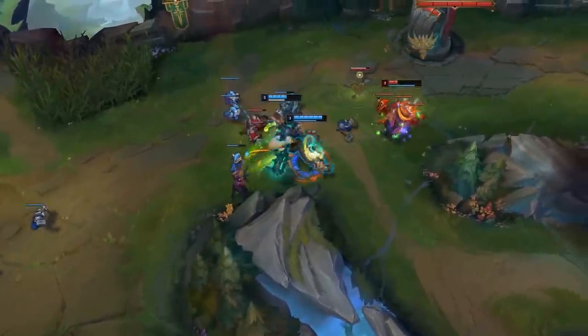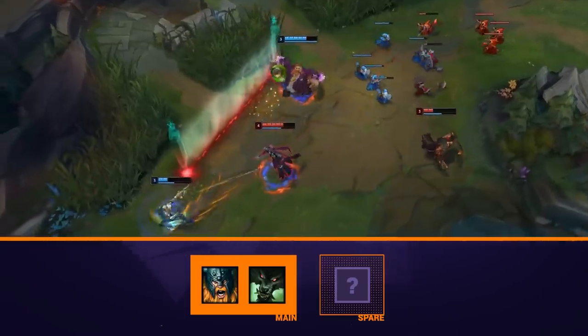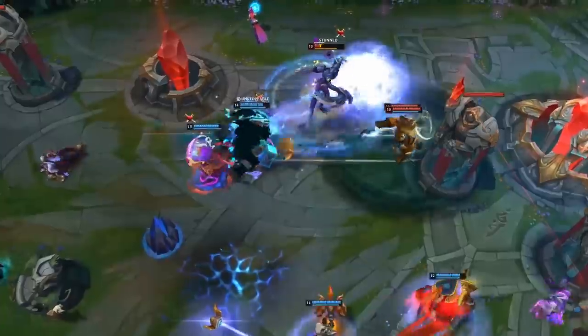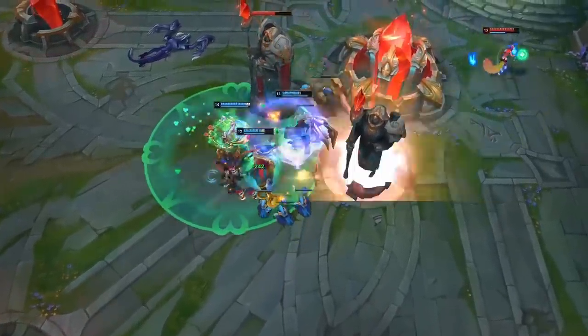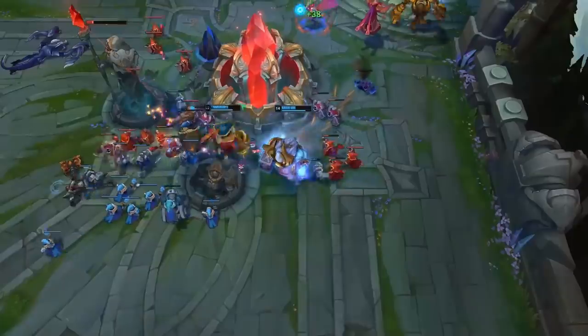Adding Warwick to your pool alongside Olaf makes sense — they're both good at ganking, decent at farming, and can solo objectives. What you wouldn't want as a third pick is Karthus, a farm jungler with a different macro sense and no in-your-face style. It can be good to learn something different as a third option, but pick things with a transfer of skills and similar scaling. Warwick and Olaf both like early game skirmishing, team fighting in the mid game, and securing objectives without wanting the game to go too late.